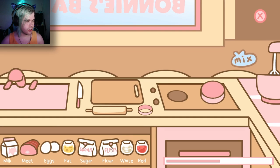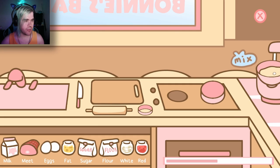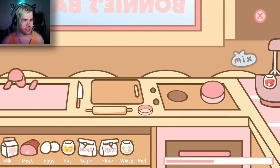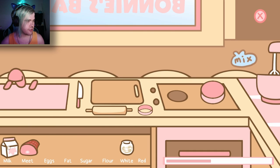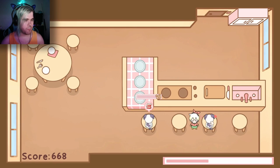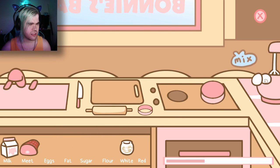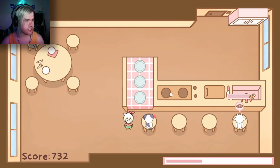Meat bun for the little squirrel — you got it, little squirrel. Flour, milk, and eggs. Need to dice up the meat, throw it in the oven. Boom, there we go — that is all yours, my little squirrel friend. For the dog, we got another red velvet cake. Red velvet cake is just the thing for dogs, even though I'm pretty sure red velvet cake is supposed to have chocolate.